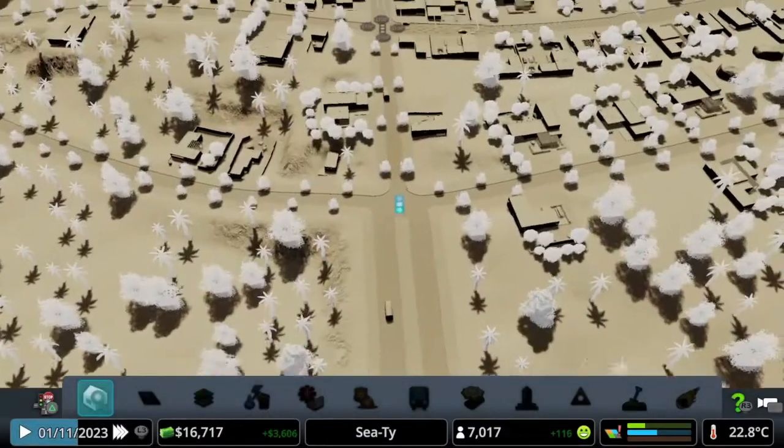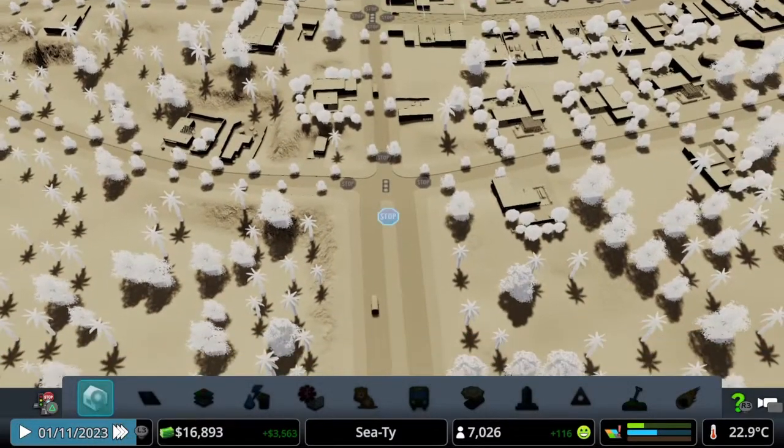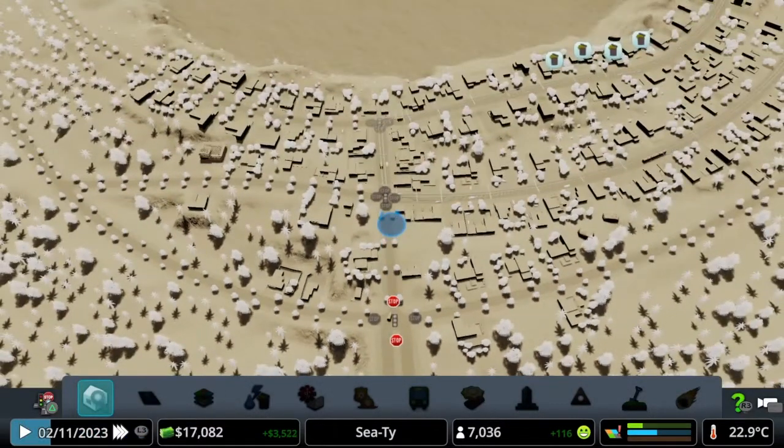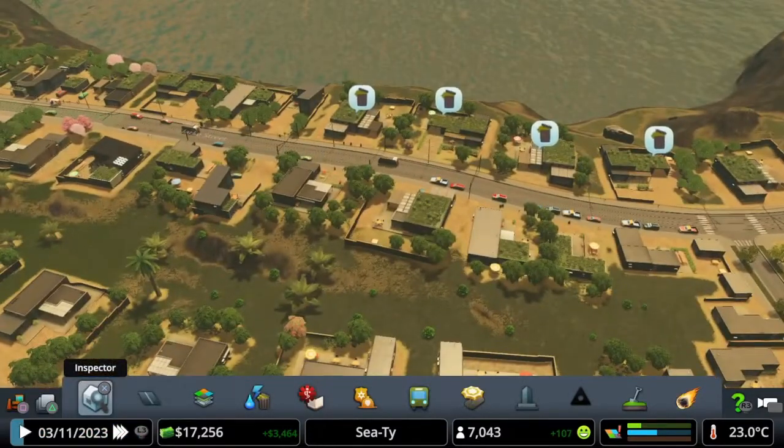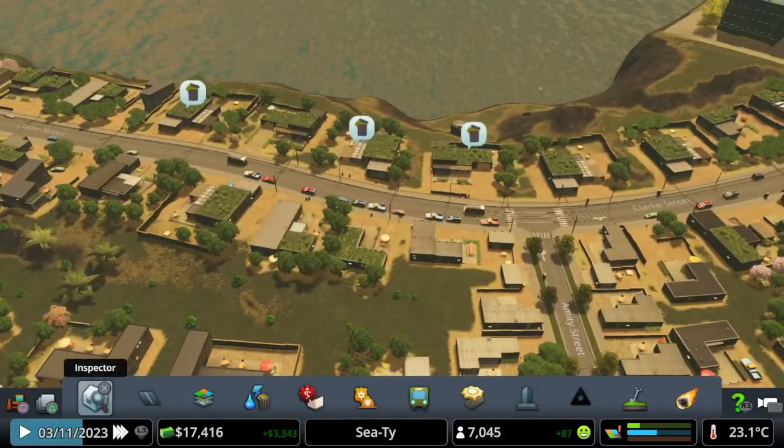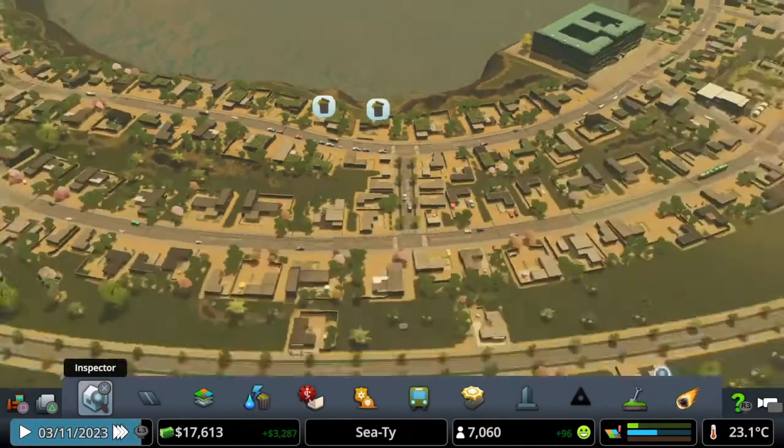Let's check the intersections — we don't need traffic lights here, they can literally just stop on these two. They're going to go collect the waste straight away from these people. I think they literally just drive by and it does it — they don't even have to stop, and then they are stopping a little bit. That's perfect — so that gets these people covered.